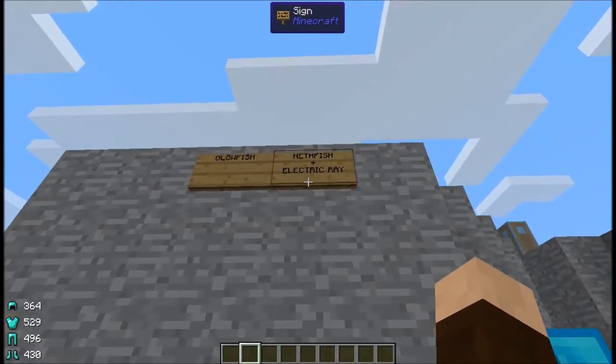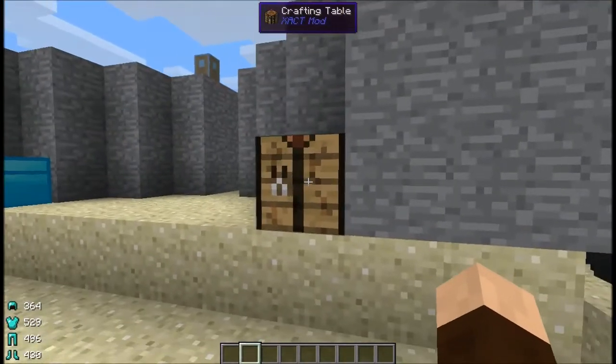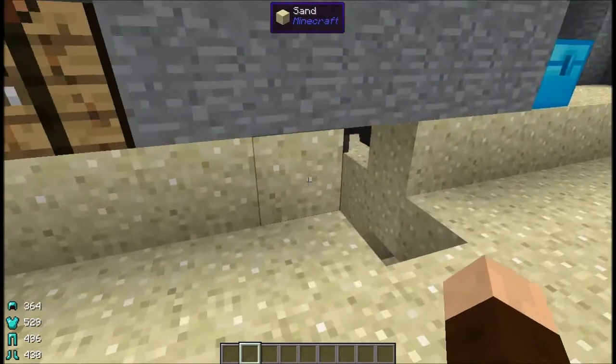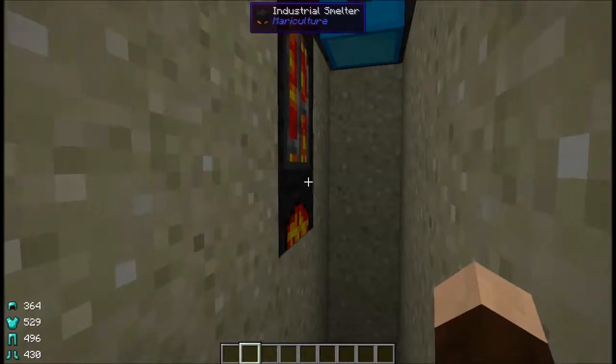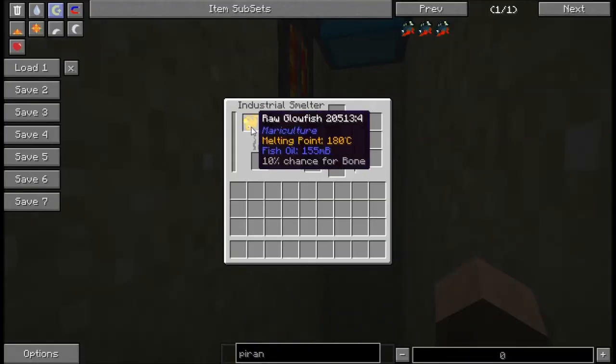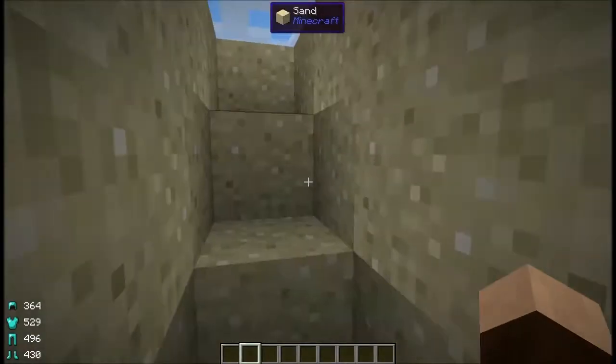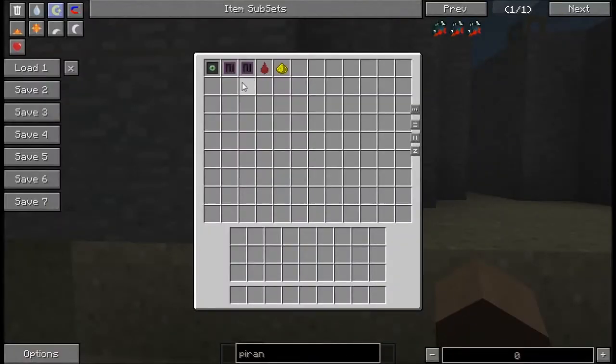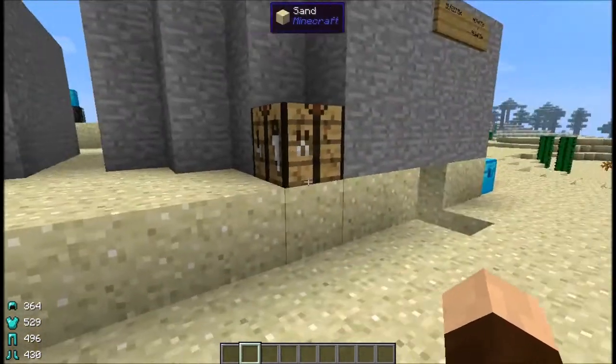Next up we have the glowfish, bred by using the nether fish and the electric ray — so you'll need to have done both of those already. You can get one fish meal out of it as well as 155 millibuckets of fish oil with a 10% chance of bone. Likewise they require two ultimate heating upgrades and an ethereal upgrade. They produce nether droplets and also produce glowstone.